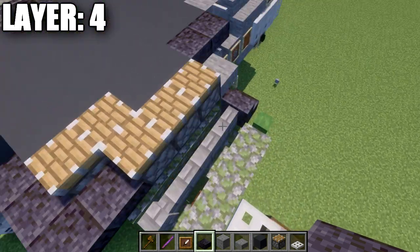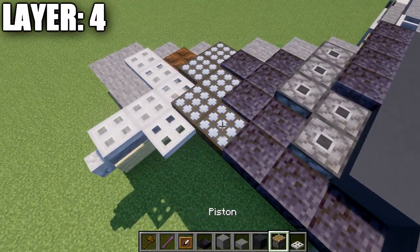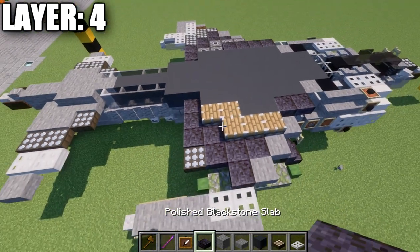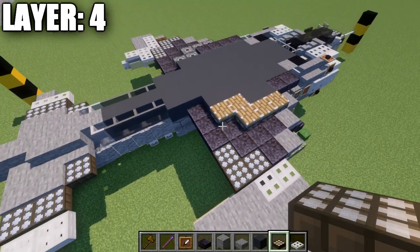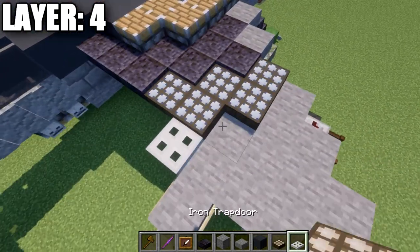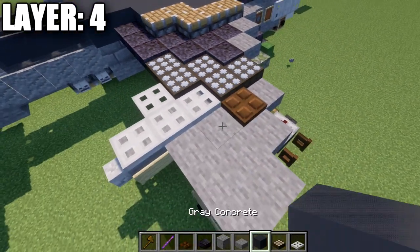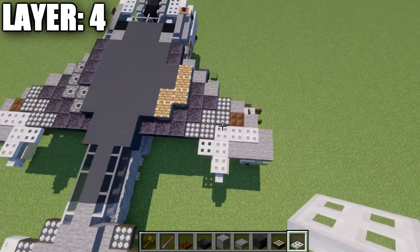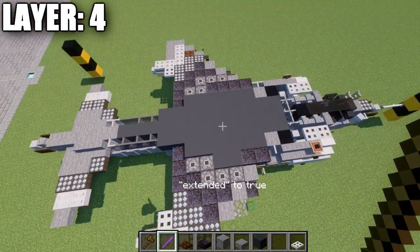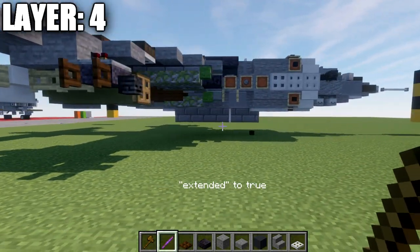Next row: a stone slab off the polished blackstone slab, a polished blackstone slab back, two daylight detectors turned to night mode, and an iron trapdoor on the end. Next: two daylight detectors in night mode, then three iron trapdoors back. Next row: a dark oak trapdoor, one iron trapdoor back, and one iron trapdoor to the side. Use the debug stick to right-click those pistons to set them down. Also go back and right-click the pistons from previous layers to set those down as well. For glass panes, use the debug stick to change their facings to connect to adjacent stairs and slabs, filling the areas better. That concludes layer four.